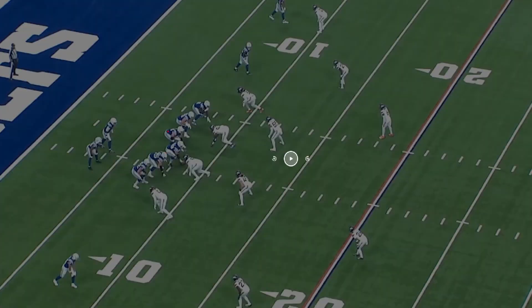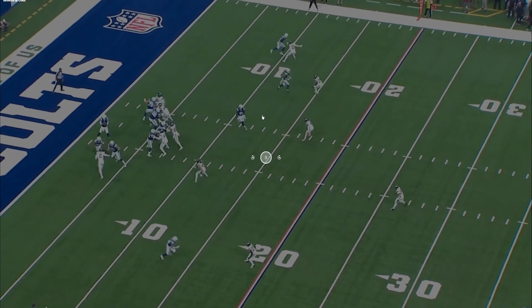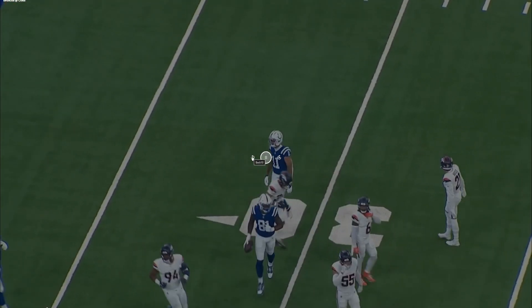Next play — this was his best throw of the day. Not saying much, but it was his only good completion in my opinion. Simple play: Molly Cox runs a quick hitch, Richardson puts it on the money to the outside shoulder as the defender is coming inside to defend it. Beautiful, perfect — this is what you want to see. Unfortunately I just don't see this enough from Anthony Richardson. Nice run after the catch too — that was a great throw.